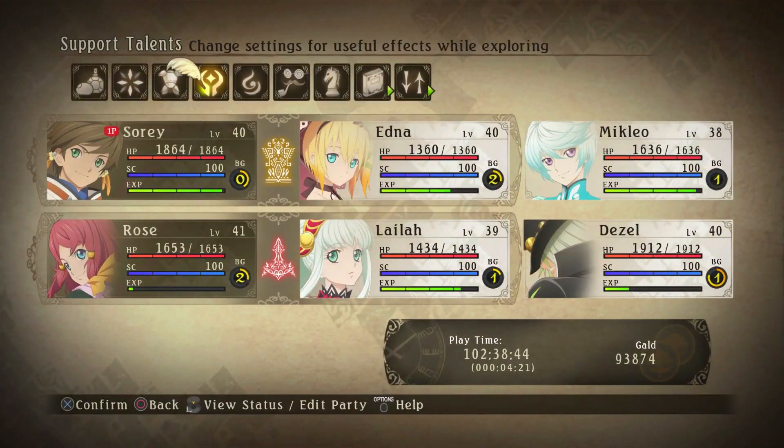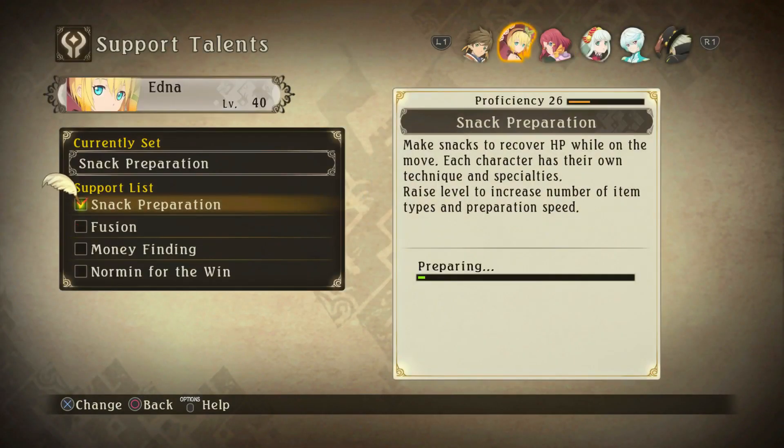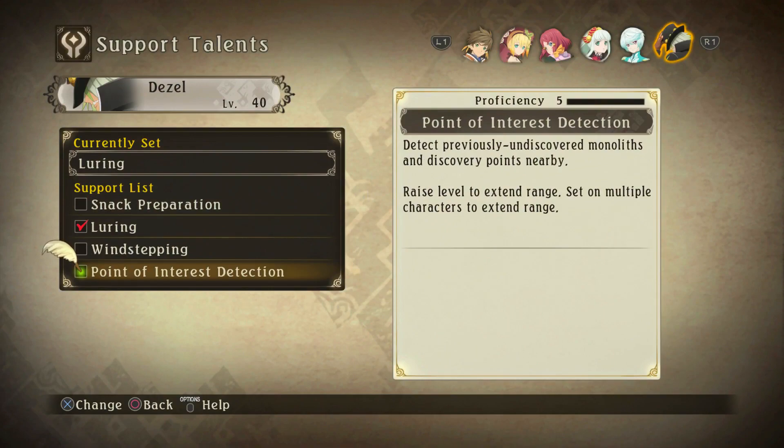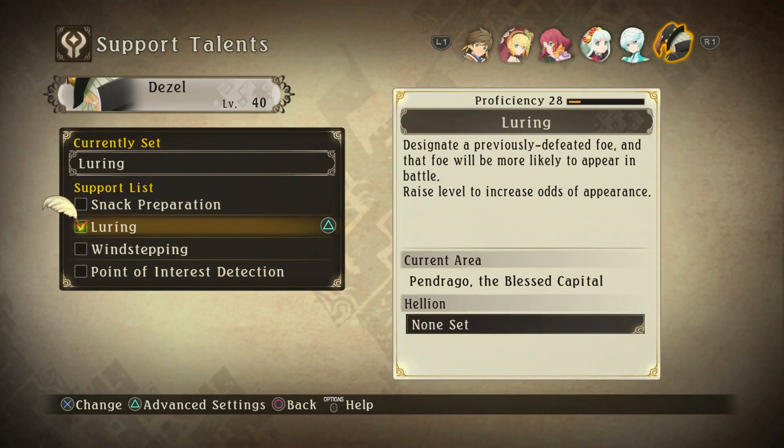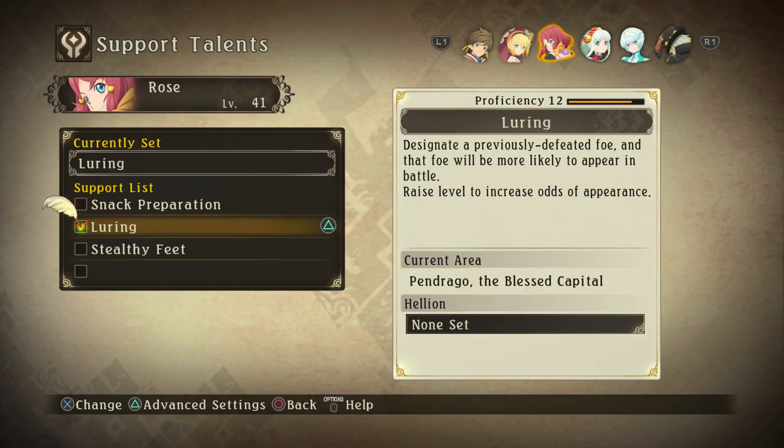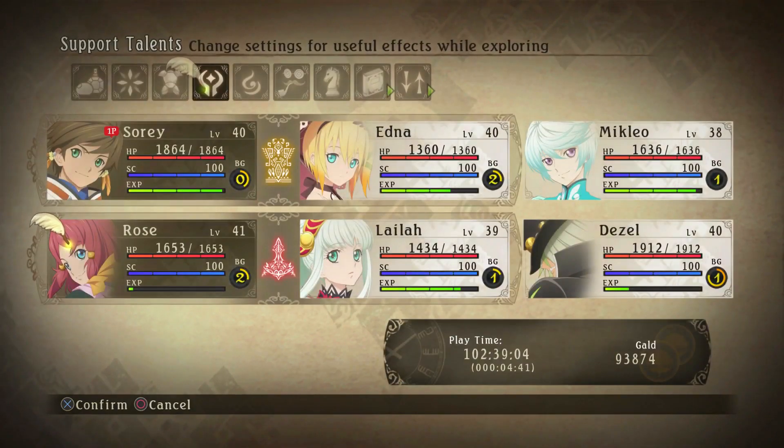We're about to learn a new talent — is it gonna be Luring? Point of Interest Detection — oh, he taught Dezel Point of Interest! That's interesting. So Dezel has everything now, he has four slots filled out. He's already maxed out One-Stepping. I want to know how high Luring can go — looks like it can probably go up to 30 maybe.